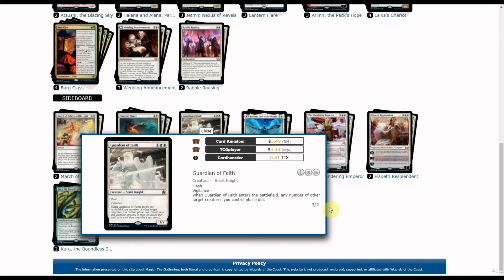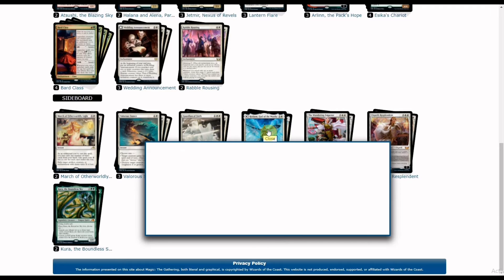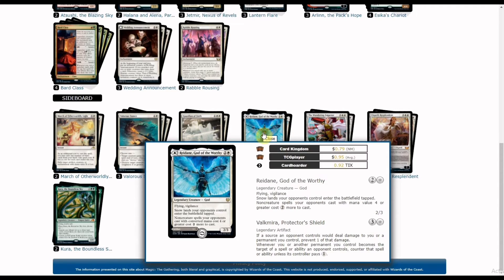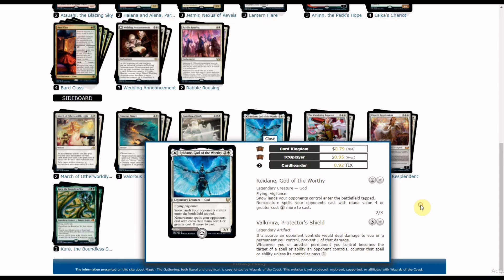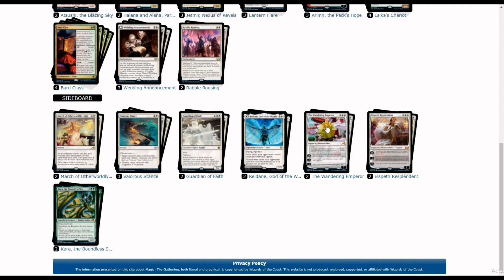We also have Reidane, God of the Worthy. If your opponent controls snow lands, they become tapped, taxing their mana, and non-creature spells they cast cost two more. Alternatively, you can use her backside Valkyrie's Protector's Shield, which prevents one damage to permanents or players you control, and whenever a permanent or player you control becomes the target of a spell or ability it is countered unless the controller pays one. Two copies of this are included.